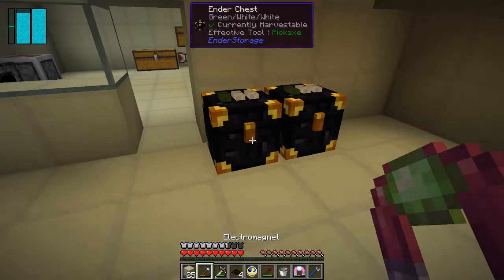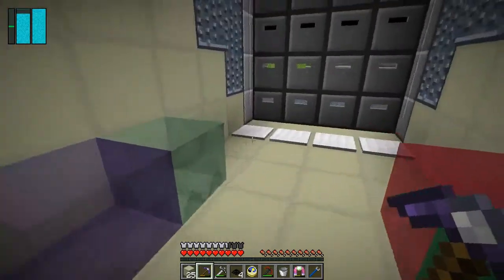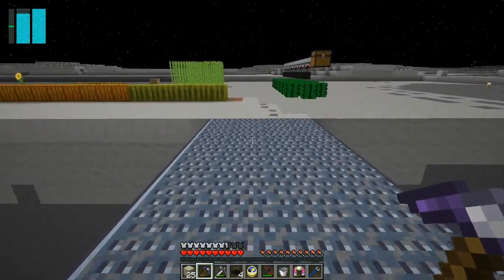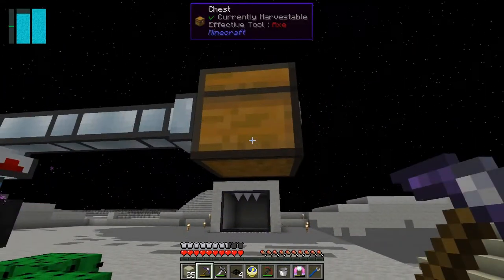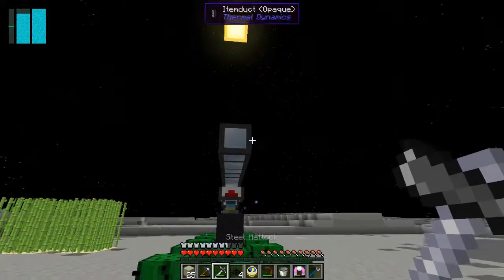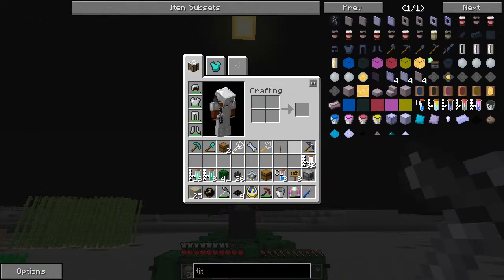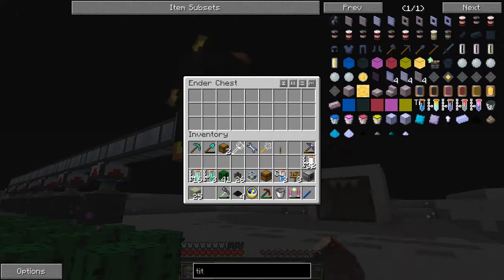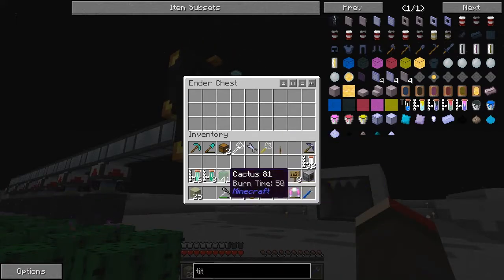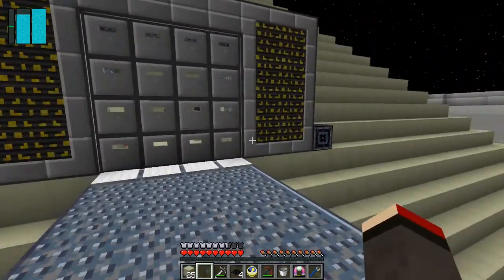I'll take the obsidian one - I've got quite a lot of hardness on those chests. Let's do this one and put onto the end of this the ender chest. I've colored these with some cactus green.